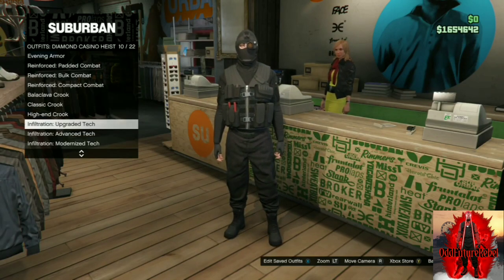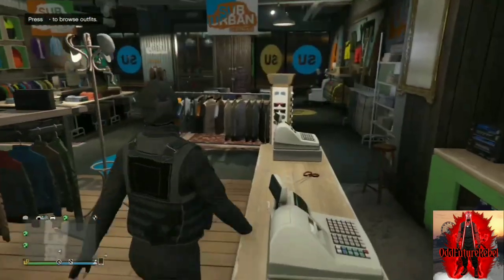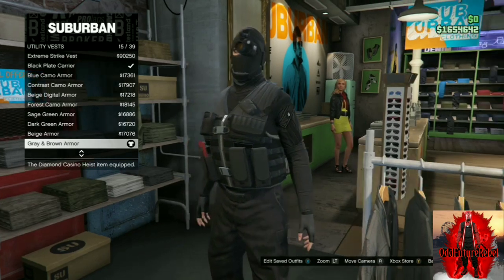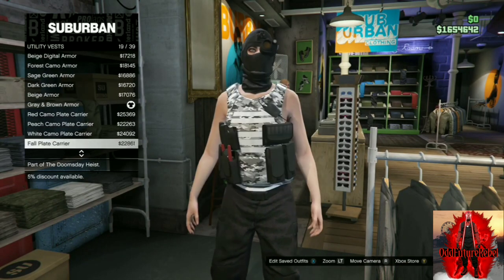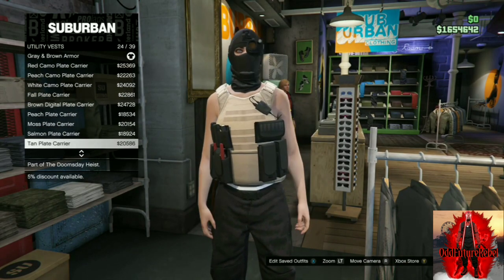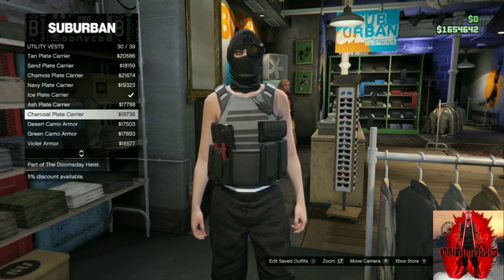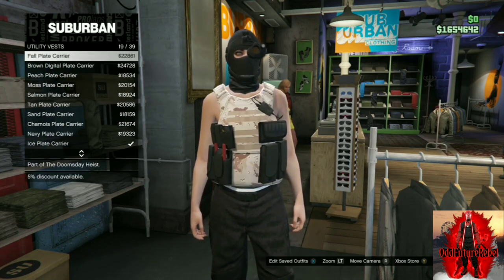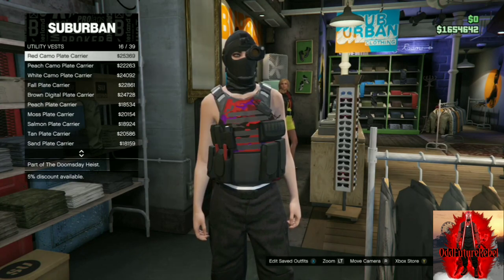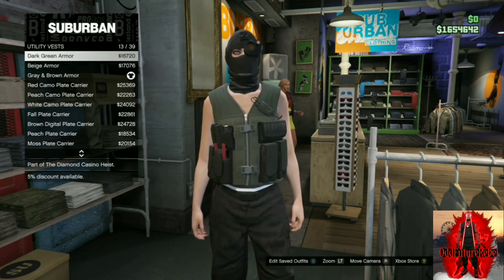After you purchase the Infiltration Upgraded Tech outfit, make your way to the top section. Once you're there, push right on the D-pad and go down to Utility Vest. Once you're at Utility Vest, scroll up and down and you're gonna see the pouches glitching through the arm — it's really glitched out.